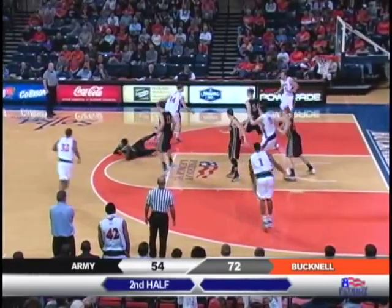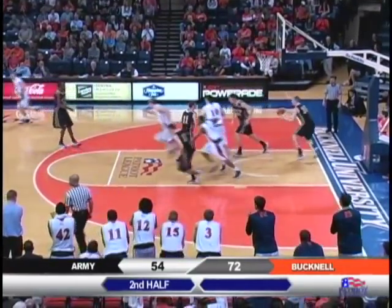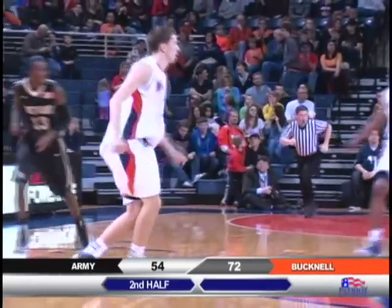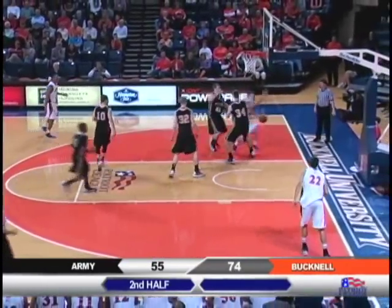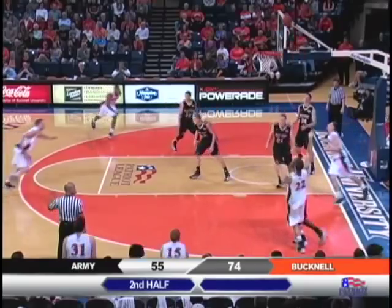Here's Haas off a screen against Ellis, knocks him down, pull-up for a jump shot, got it. That's what Chris Haas can do — he was able to spin off. Here's Singleton, pass left side to Haas, dribble left baseline, draw a double, kick it out for a jumper.